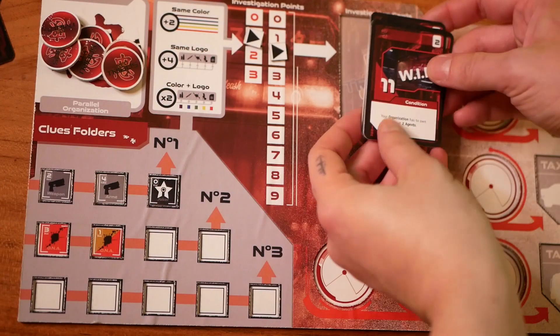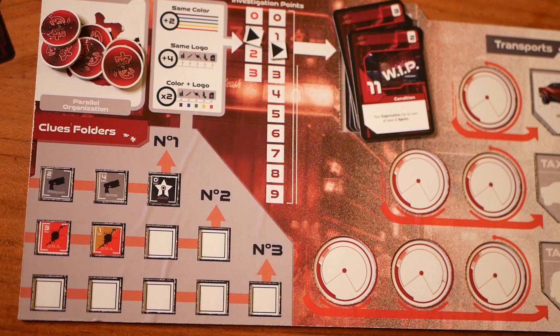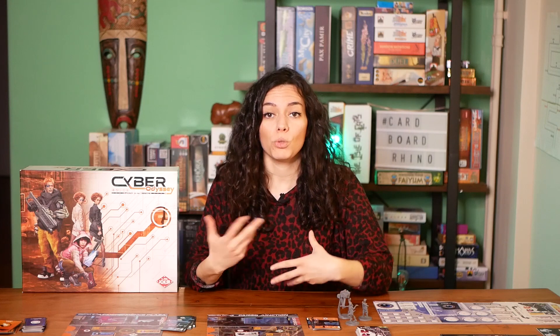These points are then spent to resolve investigation cards if also the conditions on the card are met. Accumulating those investigation points will bring a player closer to victory when the game reaches the 12th round or when a player manages to resolve all of their investigation cards.